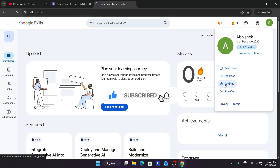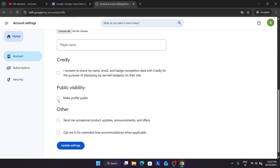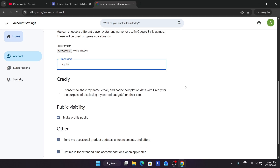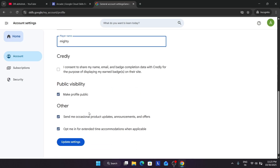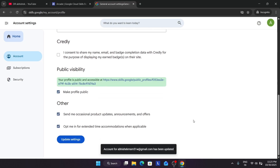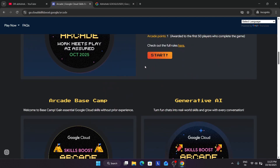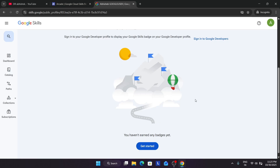Click on settings and scroll down — you can see the Public Visibility option. By default it is turned on. Simply click the checkbox, then click Send me and opt me in. Make sure to check it. You can mention your player name — you can write any name or your own name. If you know Credly, it's a platform where badges are shown; you can check it if you want to share your badges there. Click Update, and your public profile will be accessible. All badges from the arcade home page will be listed here with the date of completion.